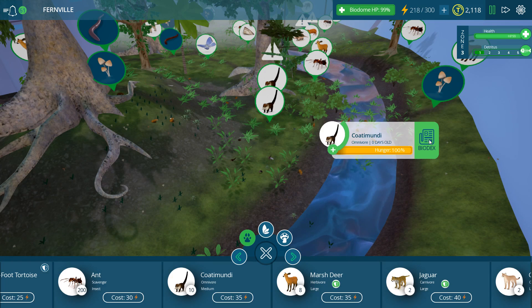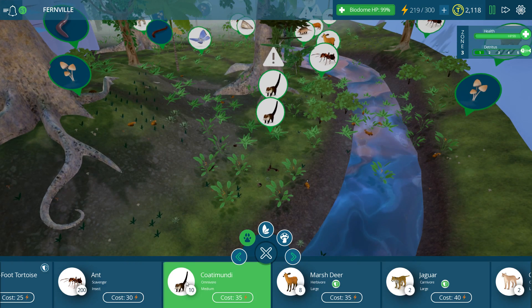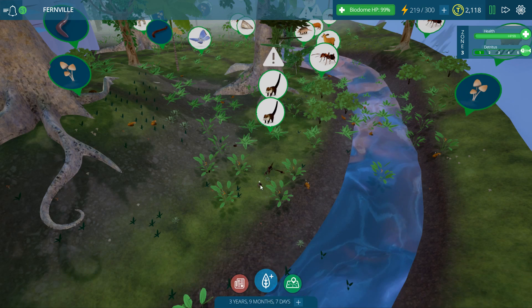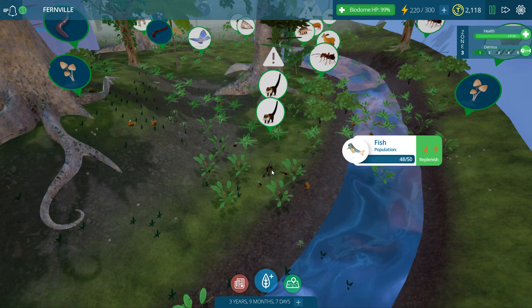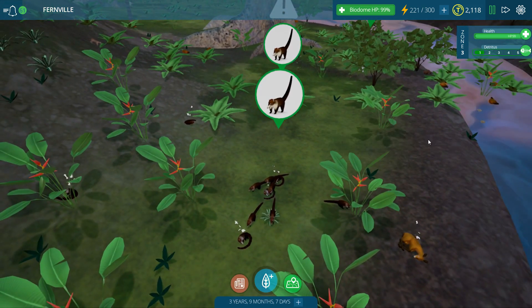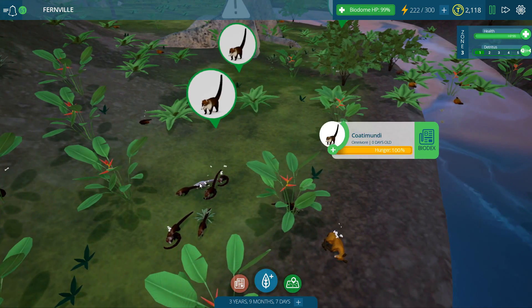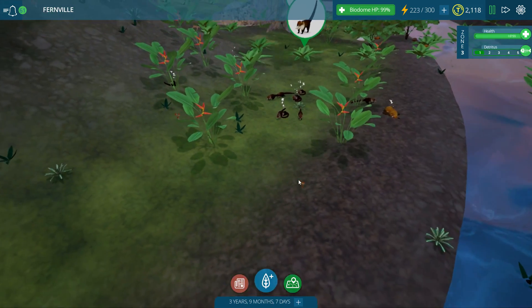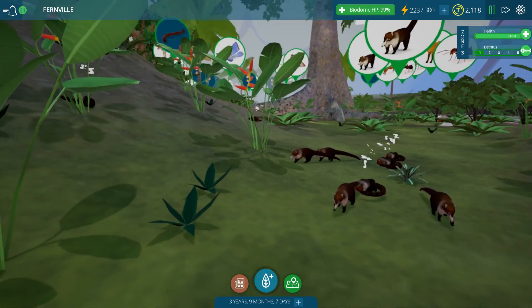I want to look at your biodex - tell me your biodex. Can I not look at your biodex super easy anymore? Is that going to make things a little awkward? I don't want to place coati - I want to learn more about the coati. So they're doing tons of upgrades to the game. I want to look at your biodex for current load. We'll have to figure out how to look at our coati's biodex in just a minute.